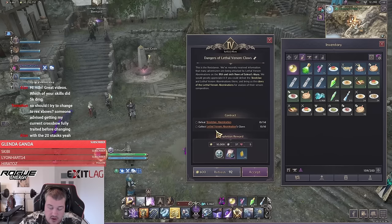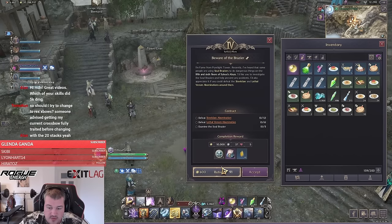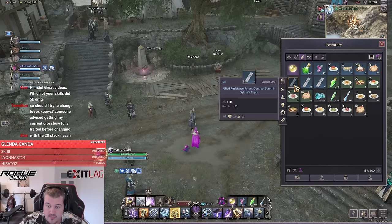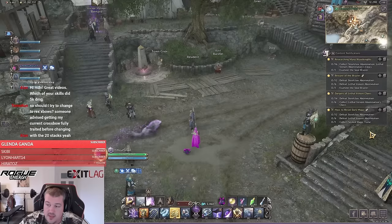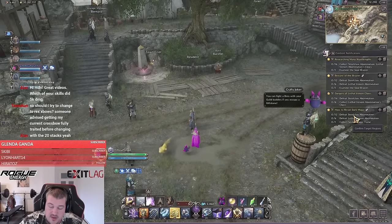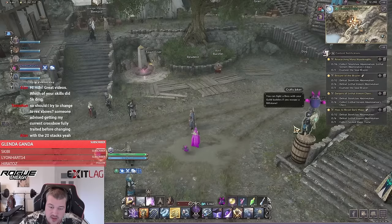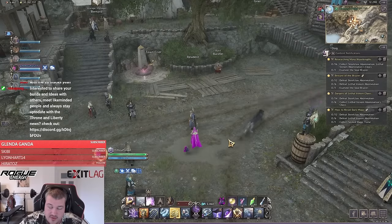So here we have it again — steel claw and lethal venom — and I got the reward that I want. I never want to have any of the bosses, and the re-rolling is quite cheap, it doesn't cost that much solent. We got it again with the soul brazier. So now all four quests can be completed at one location that is really close — that's the fastest way to farm the Silas Abyss floor five.